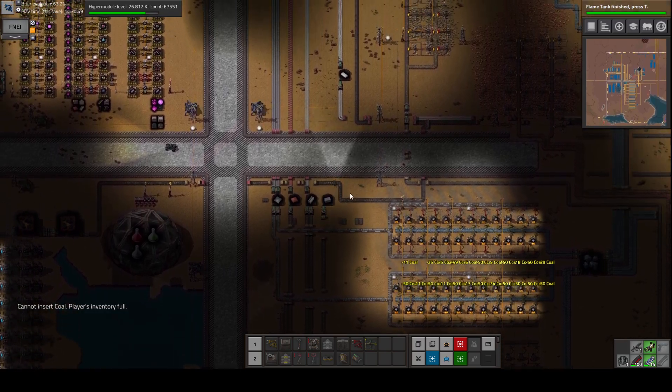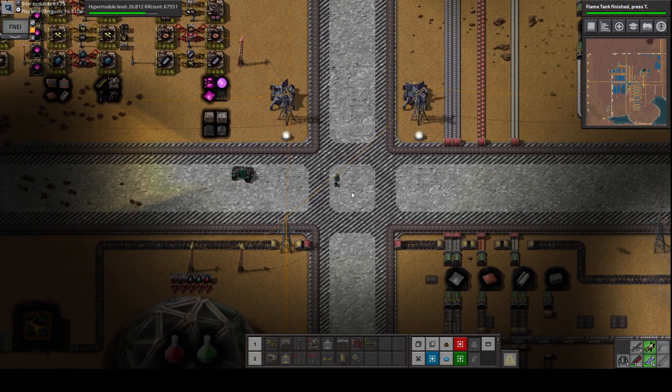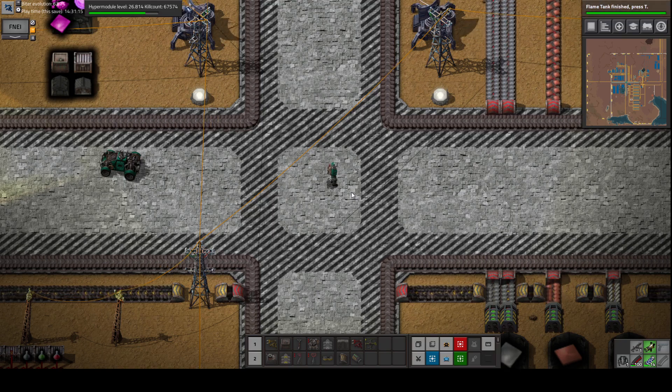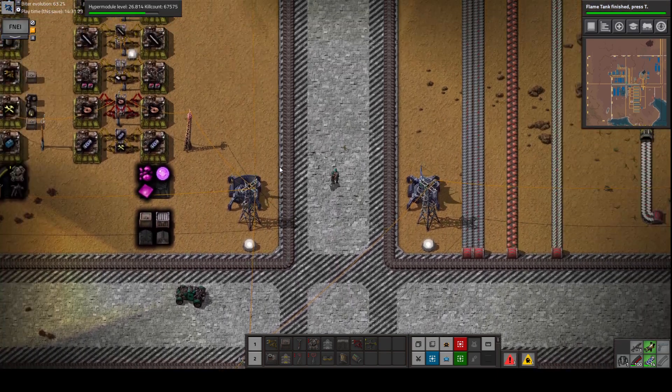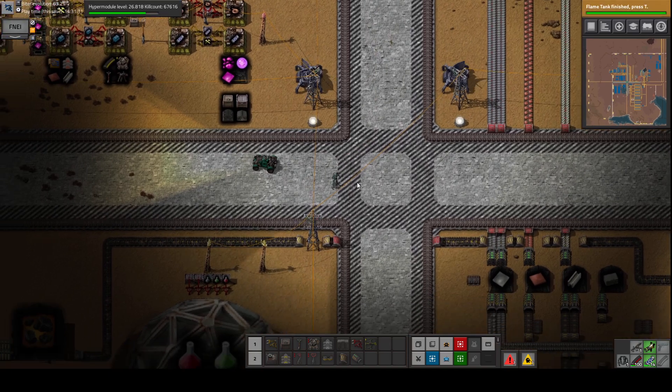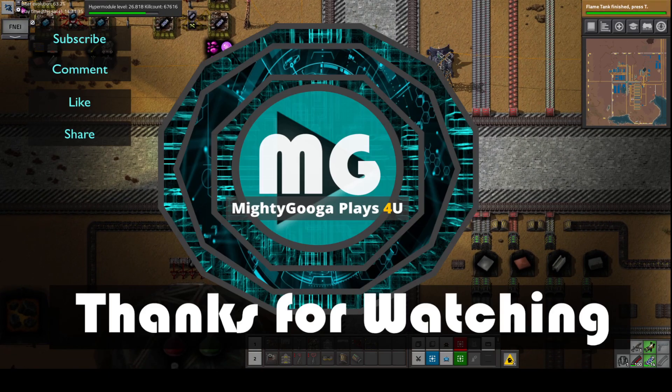It's probably about time we end the episode. I think I'm going to wrap it up here — we are doing pretty good on our base. We have come along very well towards the blue science. We resolved our border problems, and we finally got some cliff explosives, which allowed us to organize and prepare for our base expansion more neatly. So guys, thanks a lot for watching today. I hope you guys are enjoying the episodes of Factorio — let me know if you are, it's very important in the comments. If you're not subscribed and for some crazy reason you just stopped by and liked what you saw, please don't forget to subscribe. It's important. Thanks a lot for watching, and I'll see you soon.